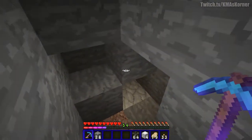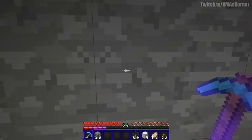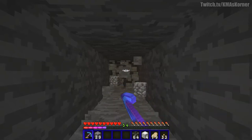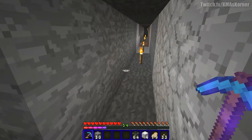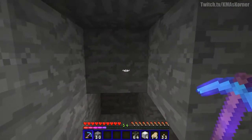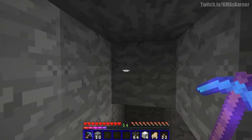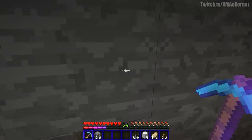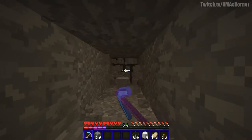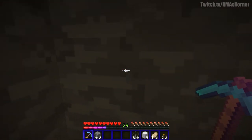I collect any ores along the side tunnel as I go. When I get to the end again, I do another five, put down the torch, three, put down the torch, then five, and put a torch in the wall — marking the area for the next branch mining tunnel in that direction. At the end of each branch I dig a small pocket, check both sides, then continue.